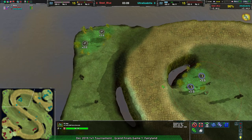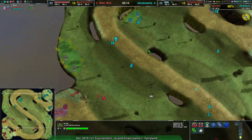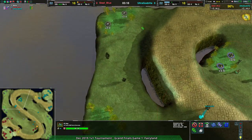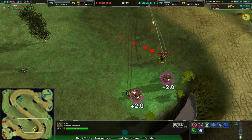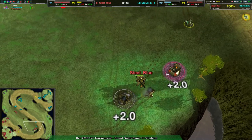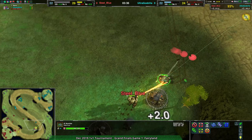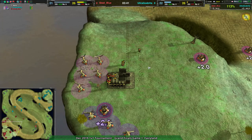Ultra Godzilla really wants to take that ridge in the center and make sure it belongs to them, then presumably go northwest. Steel Blue, on the other hand, is expanding a lot more nakedly, and that is exactly what Ultra Godzilla is taking advantage of. A Scorcher gets rid of a metal extractor for free, and a second Scorcher takes on another — putting Steel Blue technically even with Ultra Godzilla, or maybe slightly behind, though there'll be some reclaim.